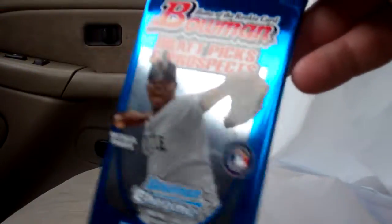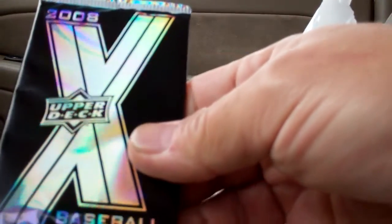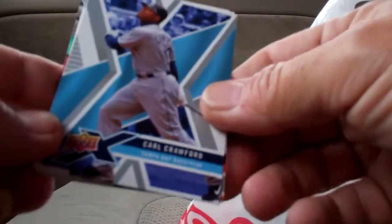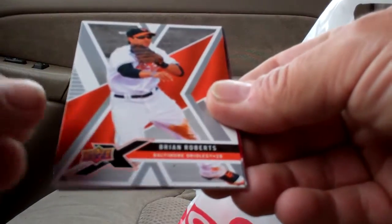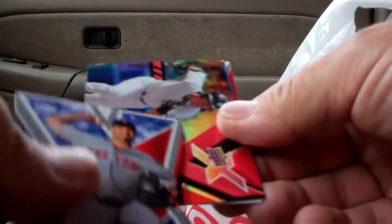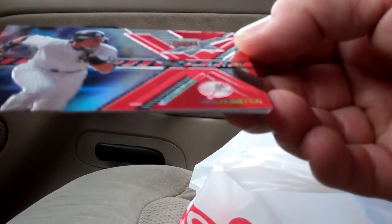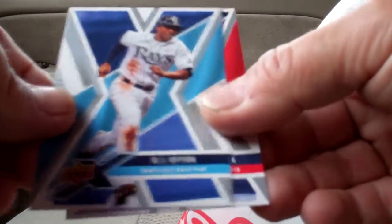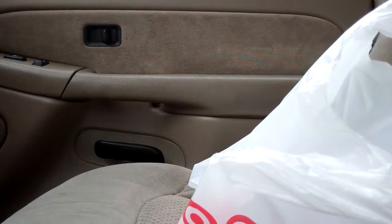This ain't necessarily Junk Mylar yet, but it will be in about a year. Let's do this 08 Upper Deck X first. We've got a Carl Crawford on top, Brian Roberts, Josh Beckett X die cut, an Exponential Level 2 of Jose Reyes, a B.J. Upton, and a Mark Teixeira. On to 09 X.